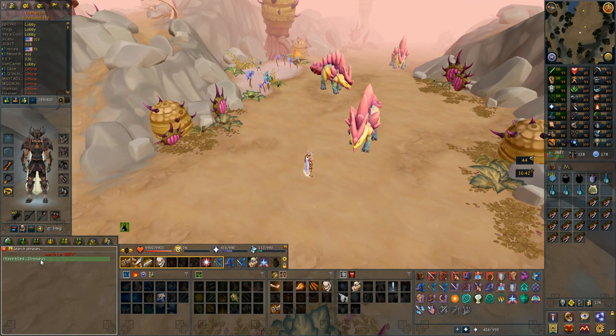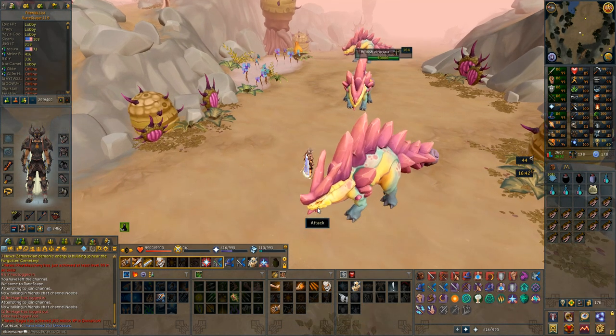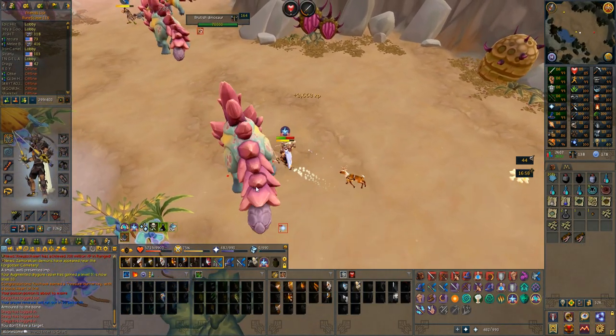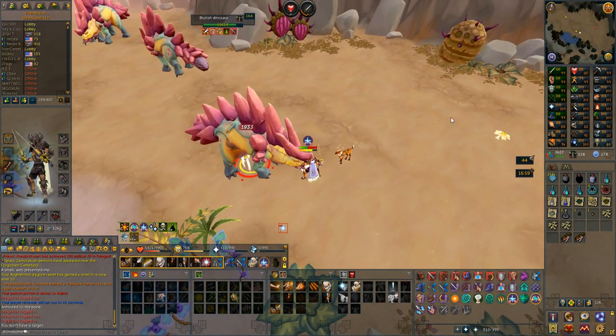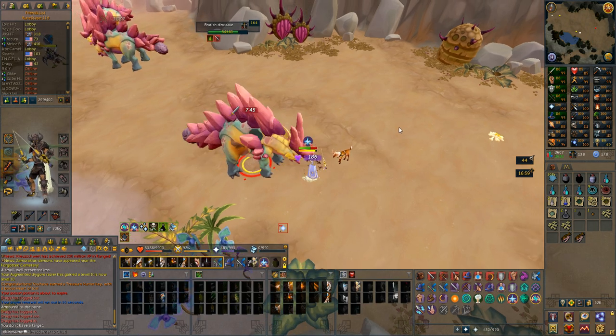I started with 253 dinos killed, so I'm going to be done when I have killed 353 of them. The reason I wanted to kill 100 of these instead of 250, like the venomous dinosaurs, is that these have a massive amount of HP — they have 70,000 HP — but they are not very complicated monsters to kill at all.